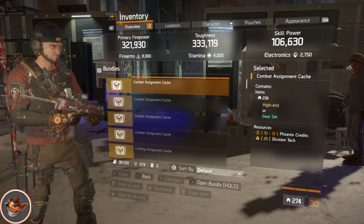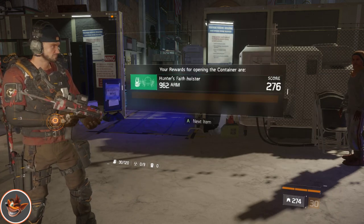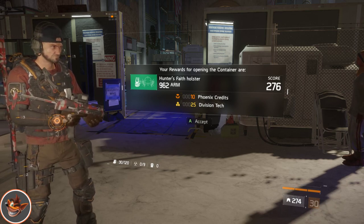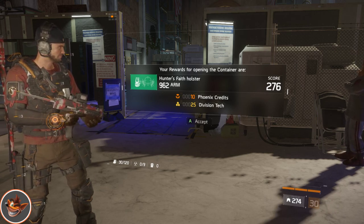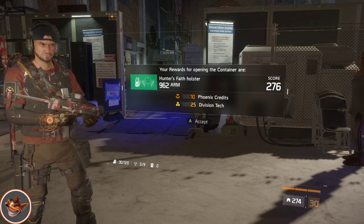Next we've got a combat cast. Let's check this out. Ooh — Hunter's Faith Holster. I've been wanting one of those because I'm thinking I'm going to build out of that at some point. Seems good.